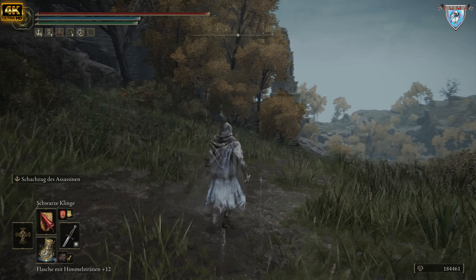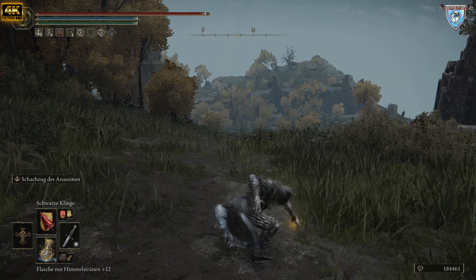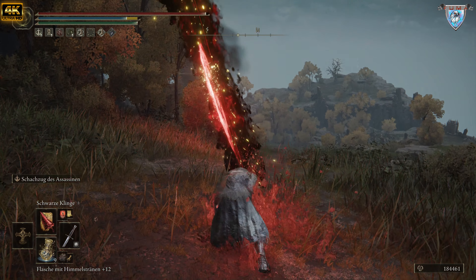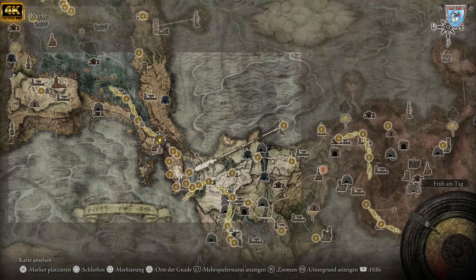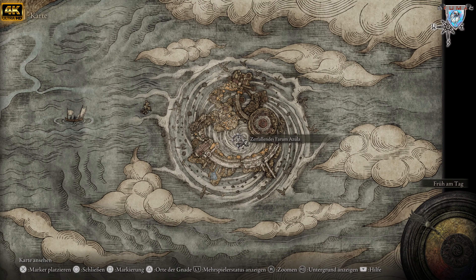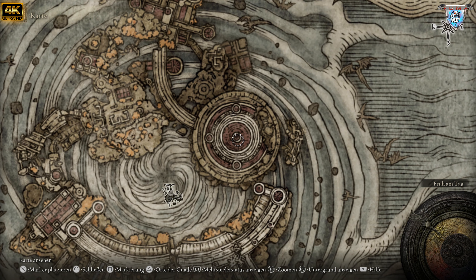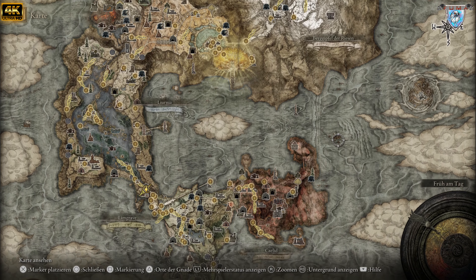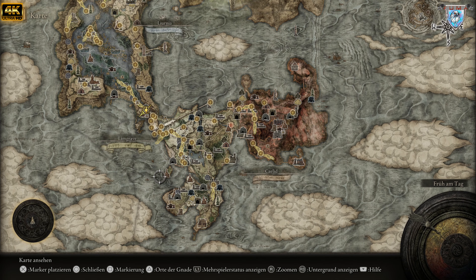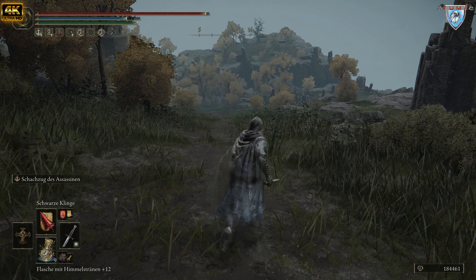Wenn ihr Aufrufung benutzt, dann verwendet definitiv die schwarze Klinge. Die schwarze Klinge bekommt ihr, während ihr der Hauptstory folgt — ich bin im zweiten Durchlauf noch nicht so weit. Hier oben macht Malekith das — da kommt ihr automatisch hin. Dann kriegt ihr das Echo, dann müsst ihr in die Tafelrunde, und dann zu der Tussi dort, und dort könnt ihr euch diese Aufrufung holen — oder das Schwert, eins von beiden. Ich habe beides bekommen dank meiner Community.